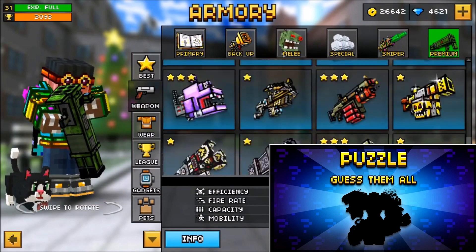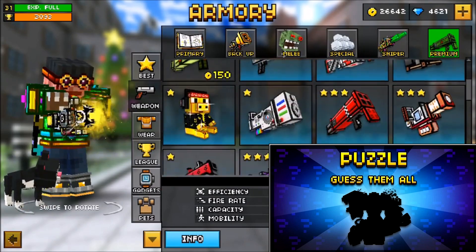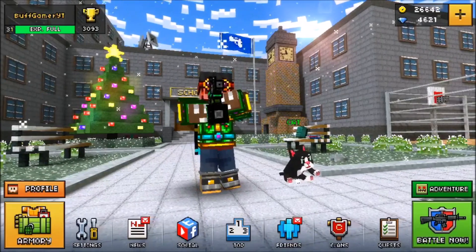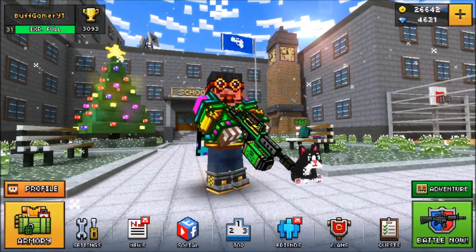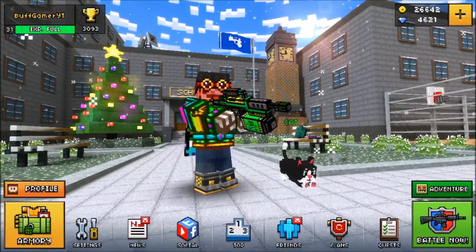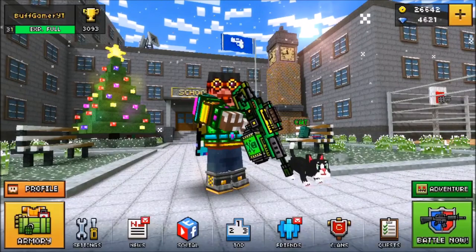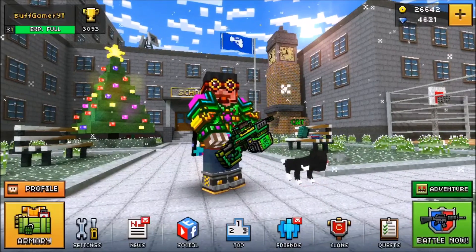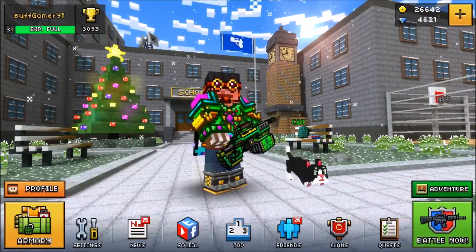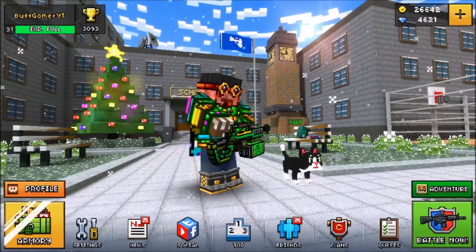There's one I think is in the premium section — it's the Charge Cannon — but I have no idea where it is in the image. Let me know down below what you think these weapons are. Whoever guesses them all right is going to get free gems in Pixel Gun 3D, so comment your guesses! If you enjoyed this video, don't forget to like and subscribe — peace out!